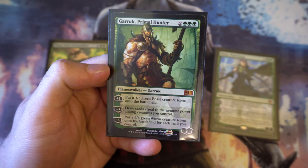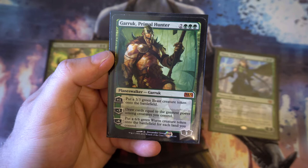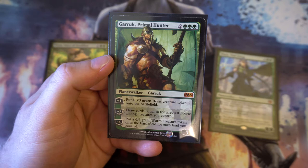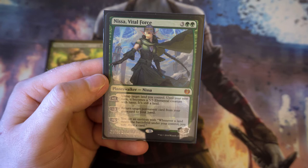Next up we've got Garruk Primal Hunter. It's three loyalty for five mana, which is quite low. The plus one gets you a 3/3 beast creature token, the minus three draws cards equal to the greatest power among creatures you control for a nice bit of card draw, and the minus six puts a 6/6 worm creature token onto the battlefield for each land you control. Getting yourself loads of creature tokens is the way forward with Garruk.